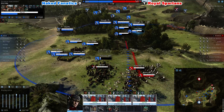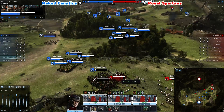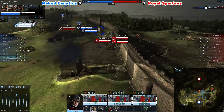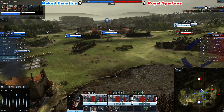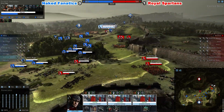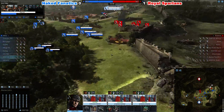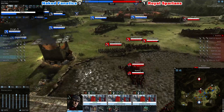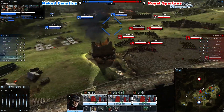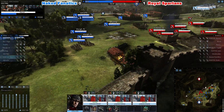That's almost all of his units gone, and Sin isn't even full HP. But he still has a lot of soldiers left — despite being on low HP, he still has almost all of his firepower. Now the Royal Spartan team is pushing in. They have lured away Team Naked Fanatics from the middle, and that allowed them to push for the middle as well — we are seeing a replay of the previous battle.